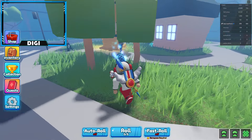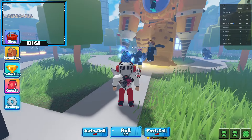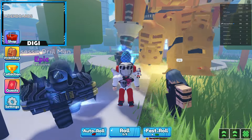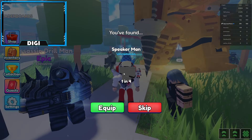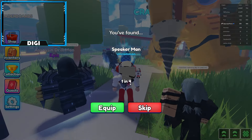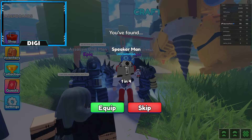It is a beta game right now. The main portion of the game is down here at the bottom: Auto Roll, Roll, and Fast Roll. I have Fast Roll. If you go ahead and do a roll, it'll do like a spinning action, you will then get a character, and it tells you one in four — meaning that is the chance it has of spawning in.